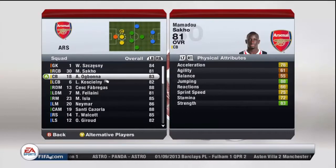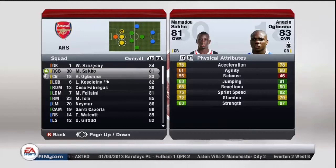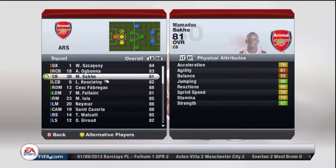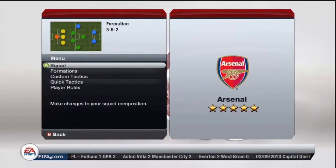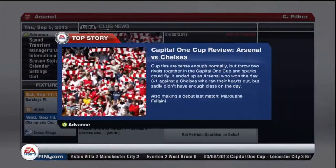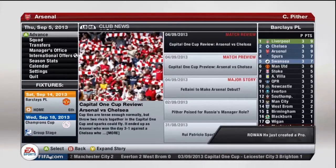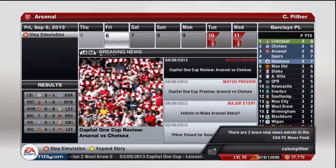Ogbonna could be centre of the defence — I think he has a better sprint speed. 75 vs 82 — Ogbonna has the better sprint speed. They're changing back because Chesney is staying in there, but he's not going to be captain if it does stay like that. Suspension's over — so we're through to the next round. Cool. Got a long, long break now until our next game.